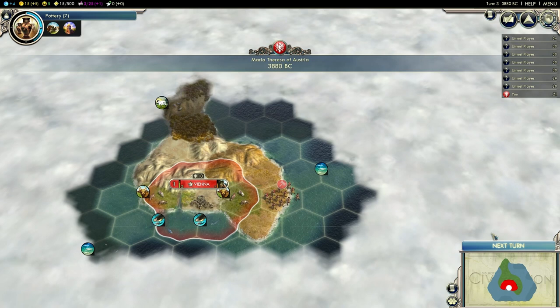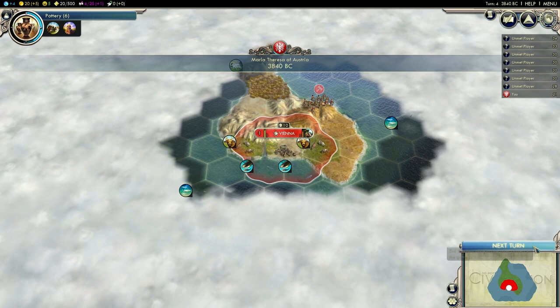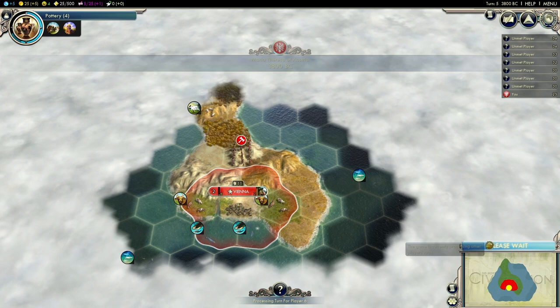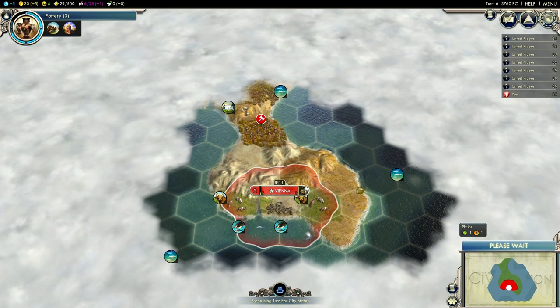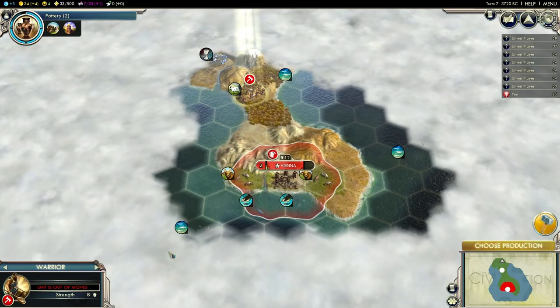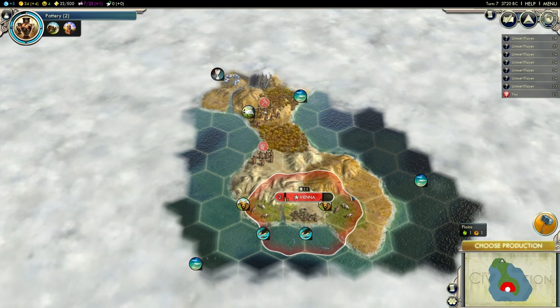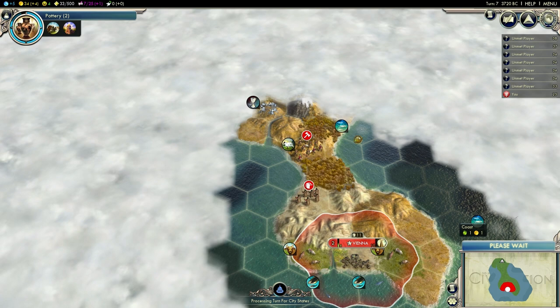This is a dead end. I hope my starting island is at least somewhat big and I can fit more than two cities here. I guess I'm about to find out. It might be a bit pointless building a scout here — if this island is small, there's no point wasting time on a scout. I'm not quite sure what my social policy plan is going to be yet, but I think I'm going to go for Liberty for fast expansion. I'm going to grab a monument.